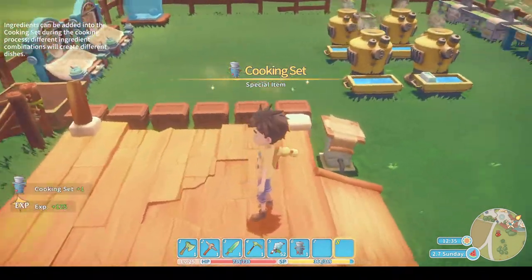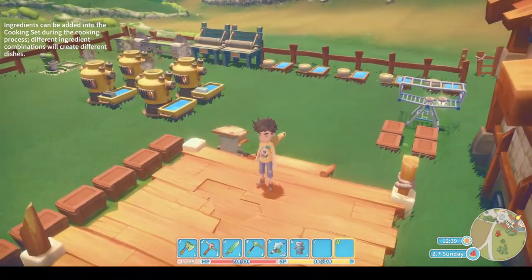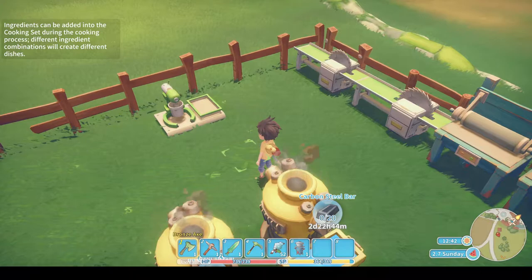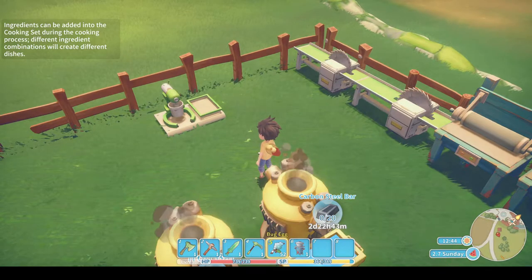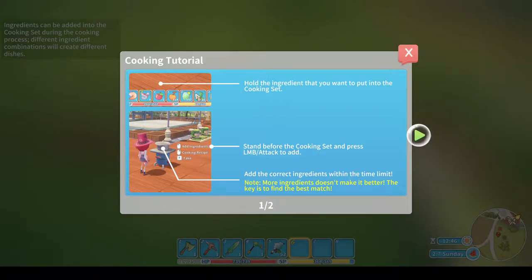There, we got ourselves a cooking set. Ingredients can be added into the cooking set during the cooking process. Different ingredient combinations will create different dishes. I'll just put it there until I can expand my land. Oh look, little tutorial: hold the ingredient that you want to put into the cooking set, stand before the cooking set and press the left mouse button to add. Add the correct ingredients within the time limit - so you are limited by time, you've got to do this as quick as you can. It's alright, you get enough time.